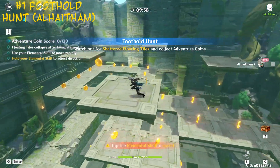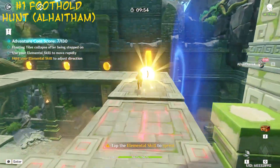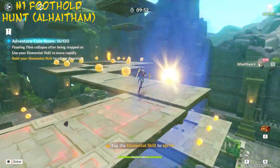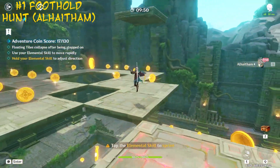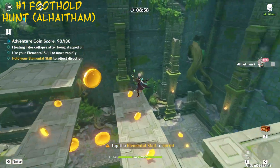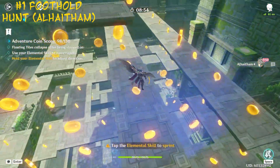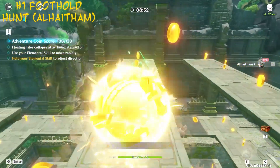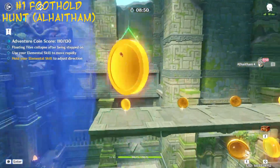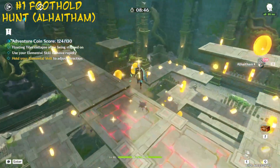And for number one we have the Alhaitham version of flying around getting the coins with E. This is just the better version of the ka-ching one. His E is just so much cleaner. I didn't know this until I replayed it for the video, but you're supposed to just spam E and get all the coins, and that's really fun. So yeah, this is definitely the best one.